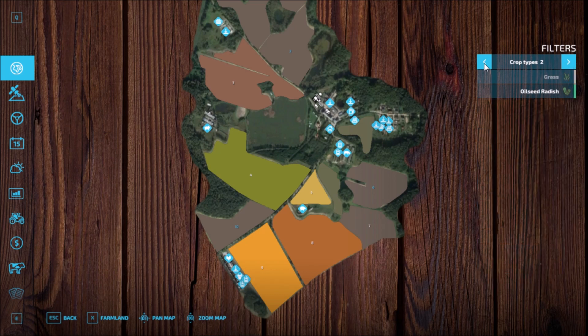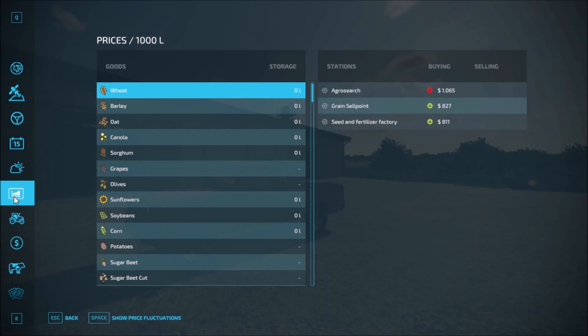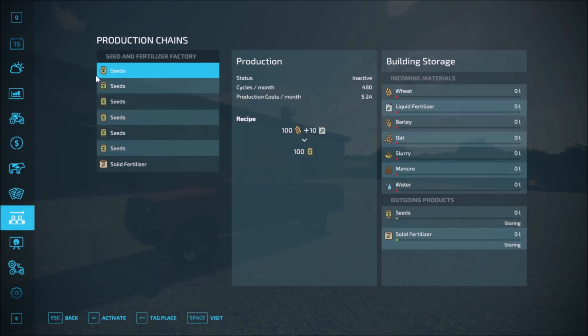Crop types — standard crop types. Sell points — there are three main sell points: the rest of production, the seed and fertilizer factory, the grain sell point, and the agro search. So those are the main three. Production: the seed and fertilizer factory.